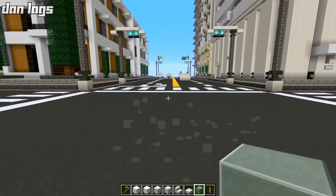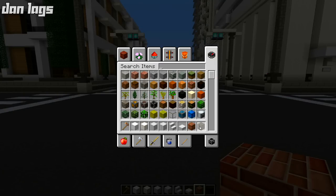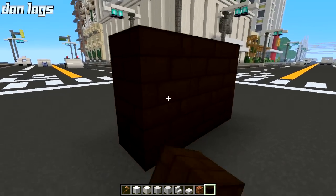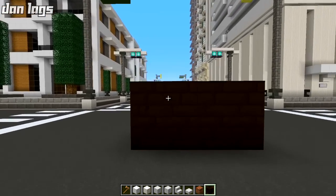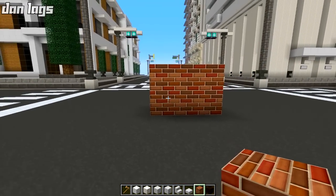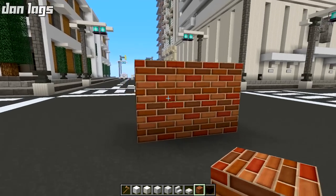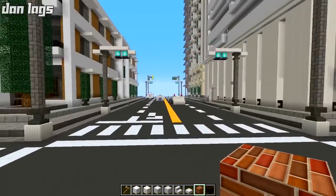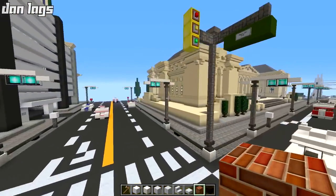Next up is Acacia Wood and Dark Oak Wood. These already have a texture on Xbox, but here on PC they don't because it's an older version of the City Texture Pack. The Dark Oak Wood blocks are pretty much exactly the same as on Xbox 360 — very nice texture, he did a great job. But what he really changed was the Acacia — the Acacia blocks are now bricks. I like this a lot and I'll definitely stick with that. It actually makes the factory look pretty cool.